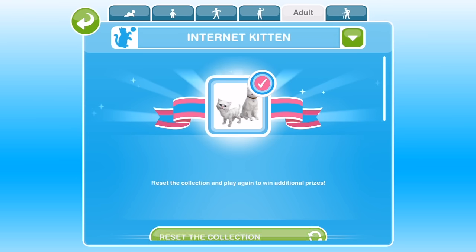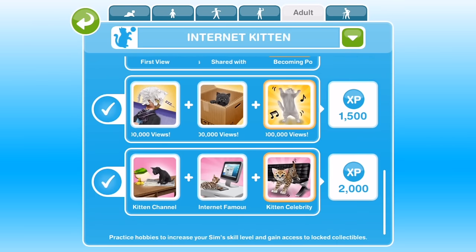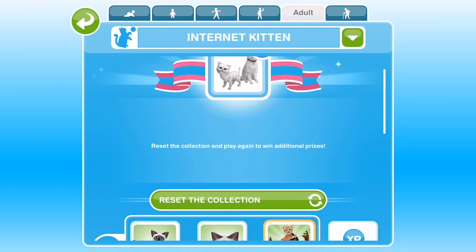The Kitten Hobby is also unlocked right after you complete the Puppy Odyssey quest, but this hobby has no time limit. The prize for completing the Kitten Hobby is a new breed of cat — White Persians in kitten and grown up age.